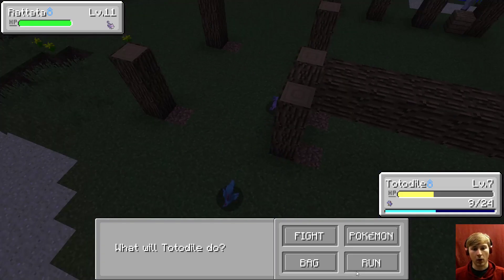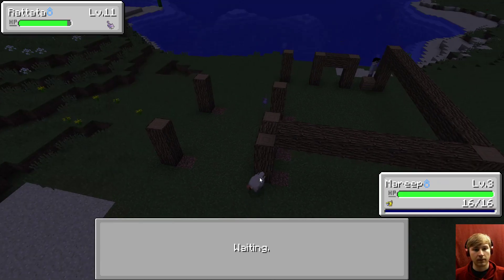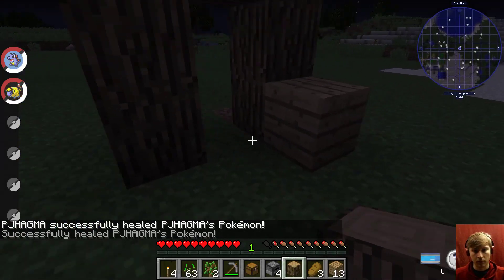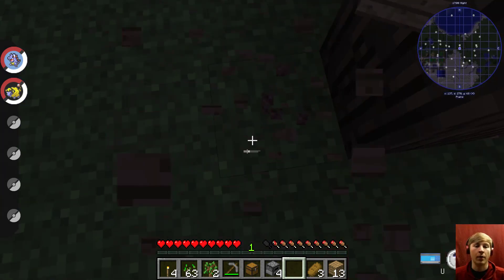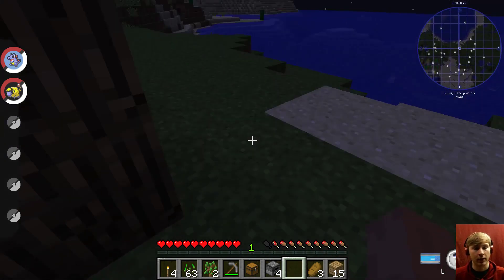Rattata. Oh, you're strong. Damn it. Mareep! Oh, you're going to get messed up. Oh no, Mareep. Well, I died. But it's okay, I can just heal. Fuck out of here, Rattata — I don't want you. And your mama don't want you. So get out of here, because nobody wants you, is what I'm trying to say.